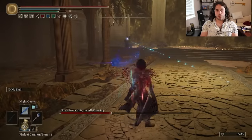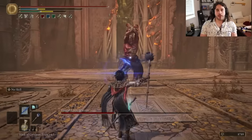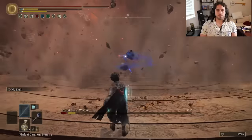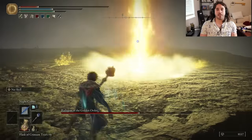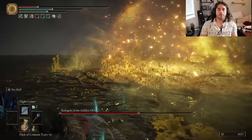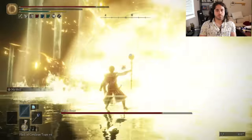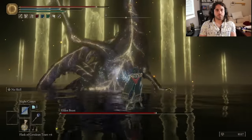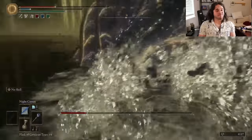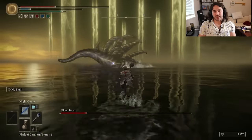Even Godfrey isn't an issue. Sure, we get grabbed in phase two, but when he does the big earthquake, that just gives us a great time to shoot him down for free. Radagon and Eldenbeast do provide a bit of an issue — good old Raddy is just so aggressive. Even if this spell comes out relatively fast, he can be inside us in a split second. Didn't die though, so it's Eldenbeast. Bold strategy: we're gonna back up and shoot at it. Only problem — we do not have enough blue juice.